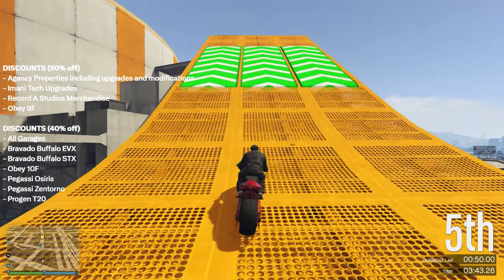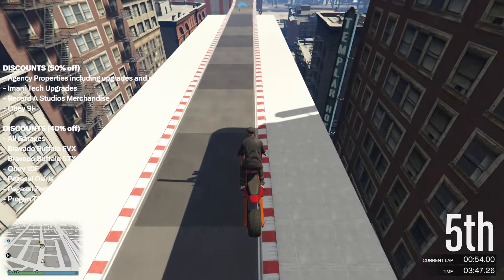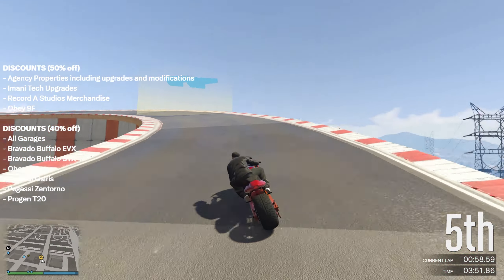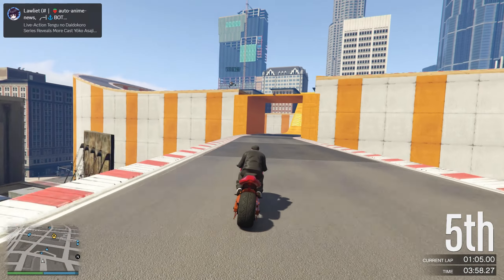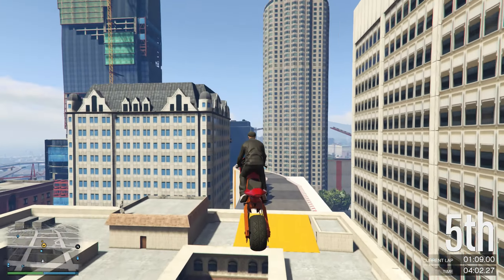In the 40% off section: all garages are 40% off, the Bravado Buffalo EVX and XSTX are both 40% off, and the Obey 10F, Pegassi Osiris, Pegassi Zentorno, and Progen T20 are also 40% off. This week's update is looking pretty great and more people will be playing the game.